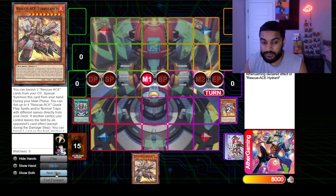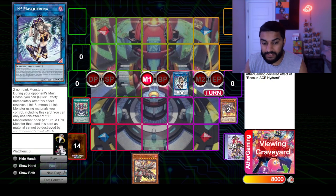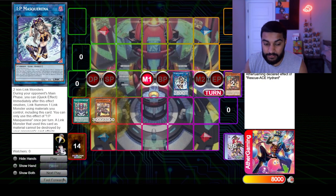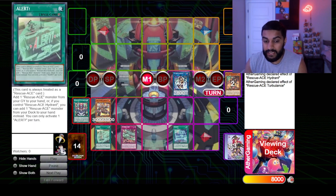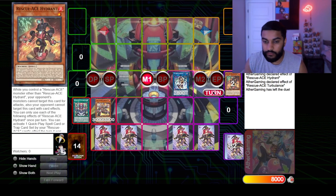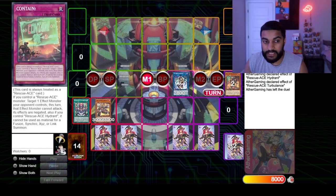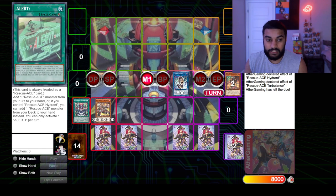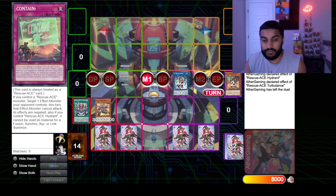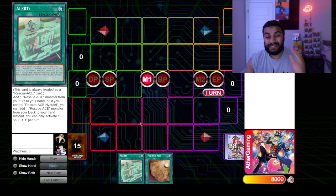We use the field spell to get our additional normal summon, then Hydrant triggers to get Turbulence. From there we link our monsters into IP Masquerena, banish two to special summon Turbulence, and Turbulence sets our four cards. In specific instances where you've already used all four cards, you can use Headquarters to shuffle and draw. But typically you just set the same four cards: the add, the warrior-returning-alive, the pop, and the effect negate — plus IP Masquerena.